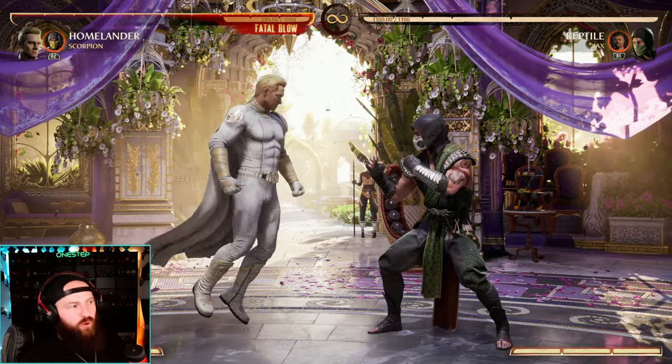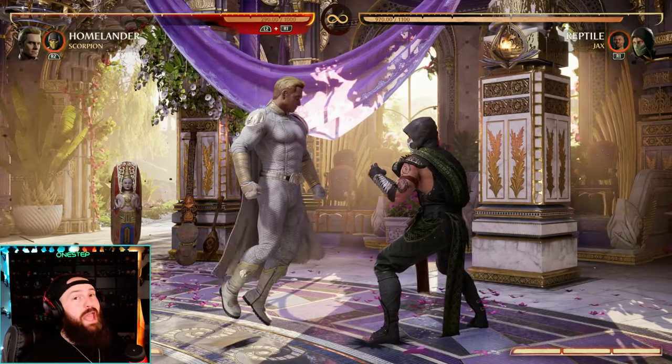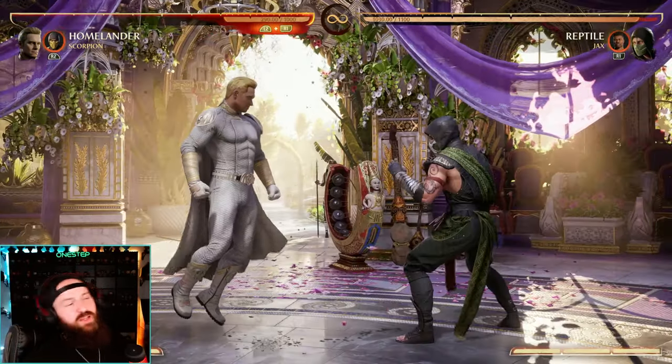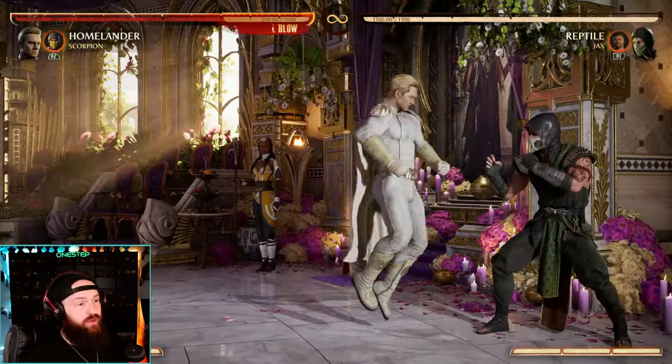Back down forward four, this laser, is very long on startup — you're not likely going to hit that raw. However, if you do forward four first and then do that special move, that'll connect as long as you're in the corner. That's because the first hit of back down forward four has to hit first. Outside the corner, it's not going to happen — you can see how they miss outside. But in the corner, it'll connect.